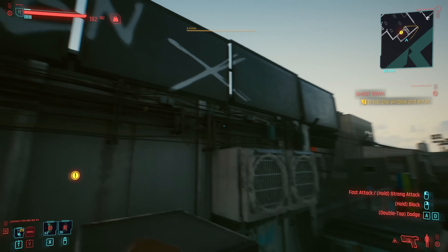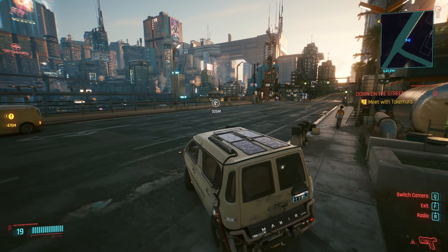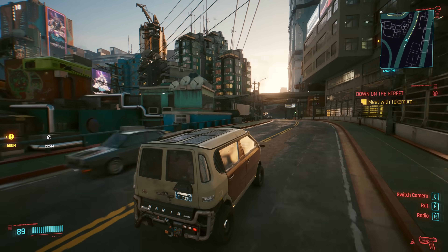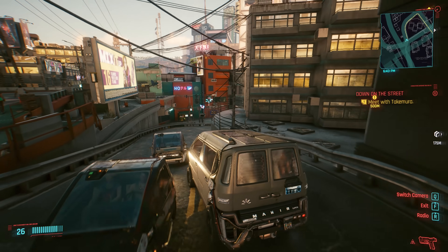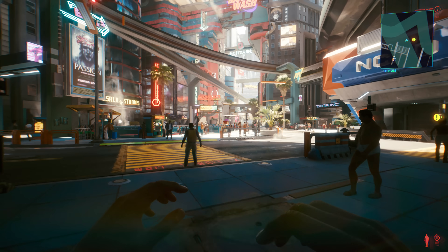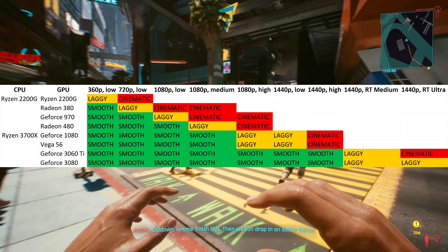To put it simply, Cyberpunk's performance is inconsistent. In the desert and when walking about some interiors it'll run pretty well, but city streets are noticeably more demanding. There are also some places where the game grinds to a slideshow even on a GeForce 3080, for no obvious reason — I experienced it in a hotel lobby and sometimes just when driving and looking in a certain direction. This is something you'll have to expect right now. I'll be covering what I consider a reasonably worst-case scenario in the city, but know that some places perform even worse and will hopefully be patched soon. Here's what I got with different graphics cards tested in one of the game's demanding city street areas.